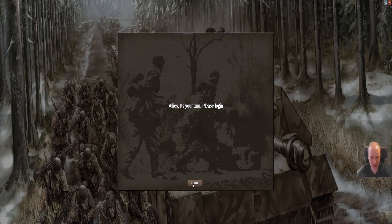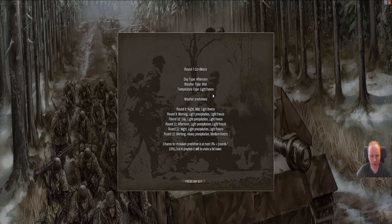What the Germans are trying to do is surround us around St. Vith and push towards Bastogne, if I remember correctly. It's afternoon, there's mist, so our airplanes cannot fly. Looking ahead there's light participation and heavy participation, so let's not rely on airplanes - that's for sure.